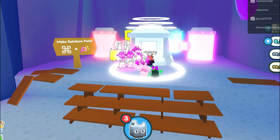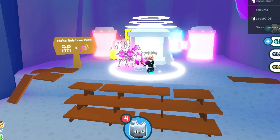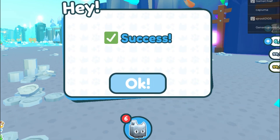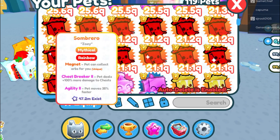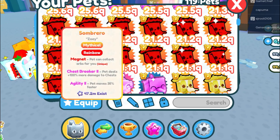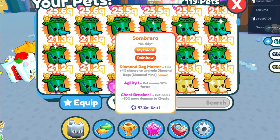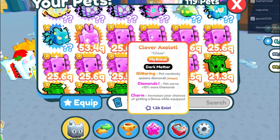The really cool thing about this machine is all you have to do is hit Repeat, and you could just keep making more and more without having to select a bunch of them really quick. We'll make one more and head over to the Dark Matter machine. Now, let's see how many I have and what they look like as Rainbows. I have lots of Rainbow Sombrero Corgis, and these are the best Mythical in the game right now. They are 21.3 quadrillion level, 21.2, 21.1 quadrillion level. These are really powerful pets.